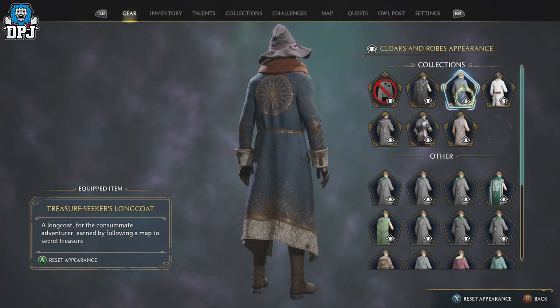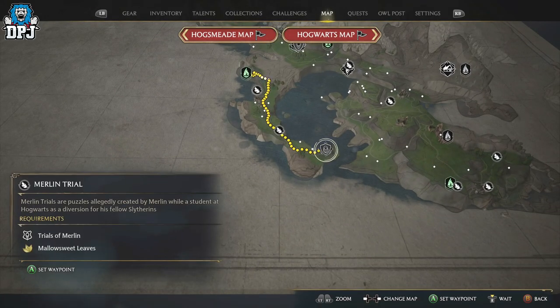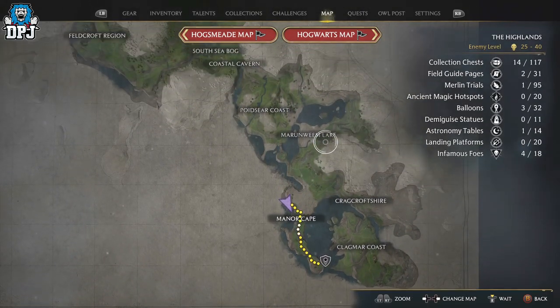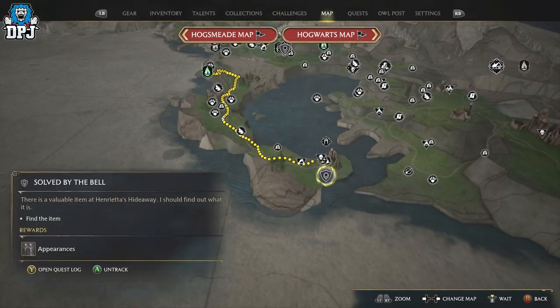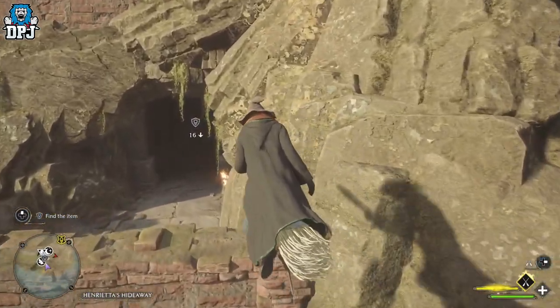To start this quest and grab the treasure map, you need to come to this point on the map right here, real down south. This area is occupied by a lot of hard-hitting enemies if you are a low level, but if you've got your broom you can simply fly around the area and fly into the corridor where this door is hiding — Henry at his hideaway — and simply just enter it.